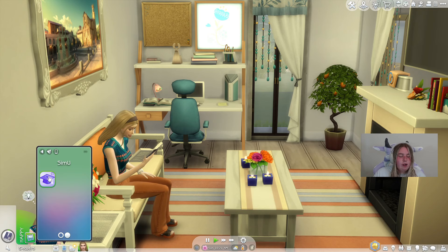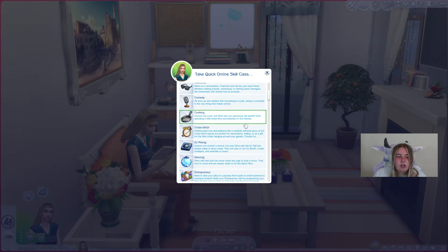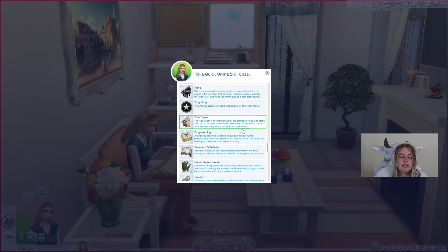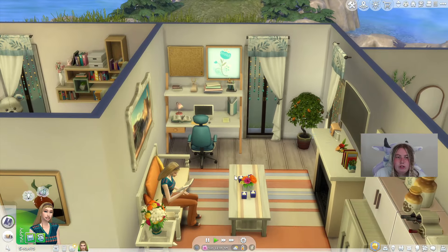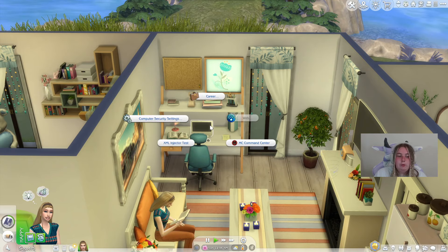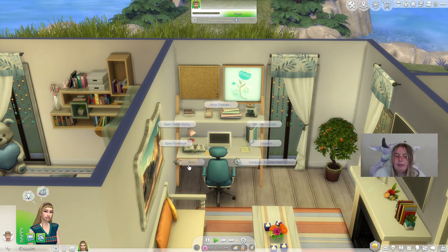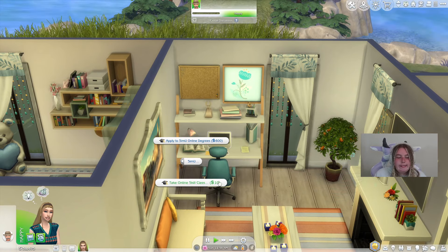This takes us into another mod. If you recall, a little while ago I did a mod review on SimU by Midnight Tech, which allows your Sims to take online skill classes. It's base game compatible. There's also a version for Discover University that lets your Sims take online degrees, which you can access through the SimU panel on the computer — you can apply to SimU online degrees or take online skill classes.